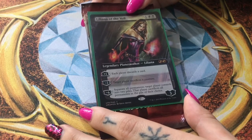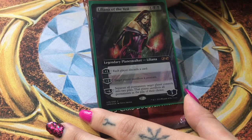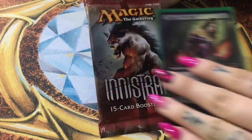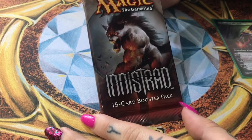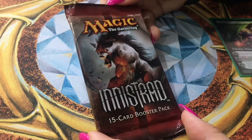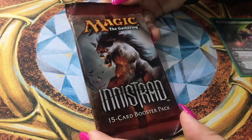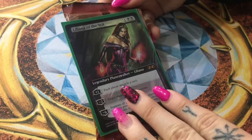Hello everyone, this is Aphrodite. We are here with Liliana from the Ultimate Master's Boxstopper to introduce to you this lovely new Innistrad Booster Pack. This lovely Booster Pack has a bunch of lovely and very valuable cards and we are hoping of course for double Liliana.